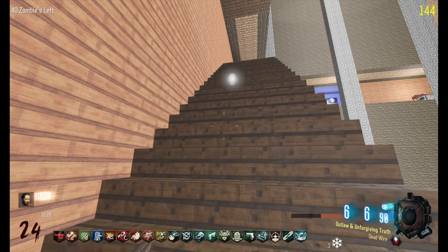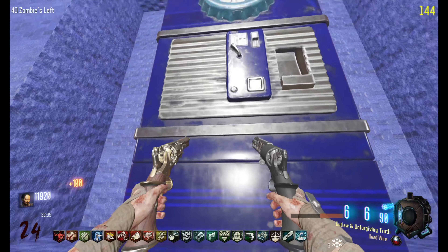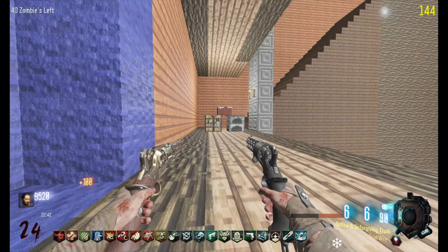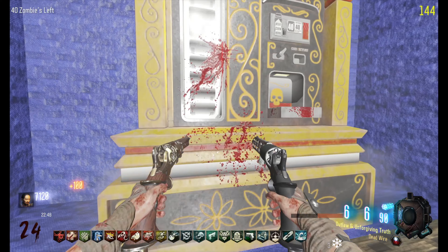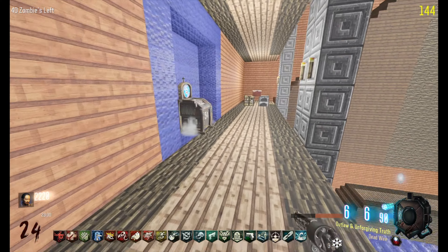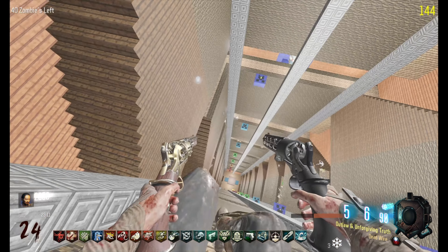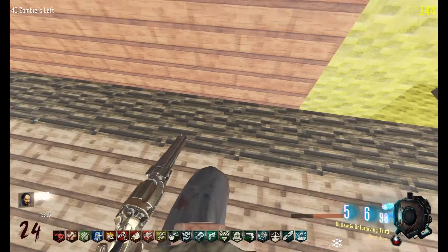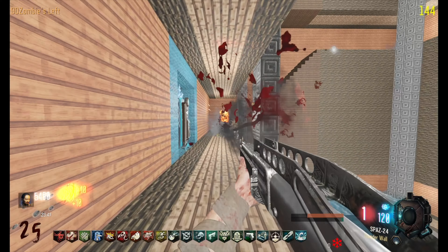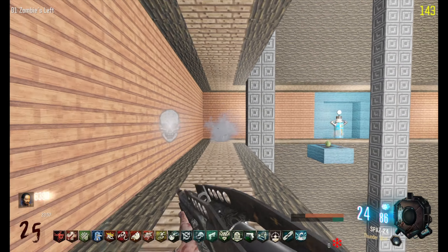I don't have all the perks I don't think, so we might be able to still buy some. What was that — the Remington? I'm just gonna keep opening even though we don't have these soul boxes done. I'm gonna keep going because with these Mustang and Sallies my life is a little bit easier. Oh we're getting close to the top, let's go! Where are all the zombies? Oh no, I fell on accident — oh no.